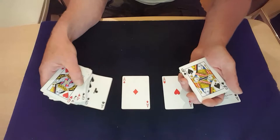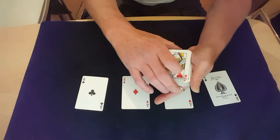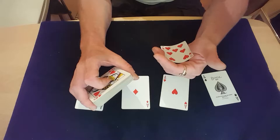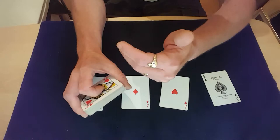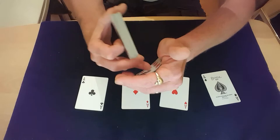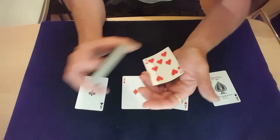You get a pinky break on it as you're putting the aces down — they're in a bit of a mess — so under the process of squaring them up, all you're doing is pulling your hand back and putting the seven into a gambler's cop. Make sure you don't have your hand down flat; bend it in so it goes into the shape of your palm, because if it's sticking out it's harder to hide. If it goes in, it's easier.